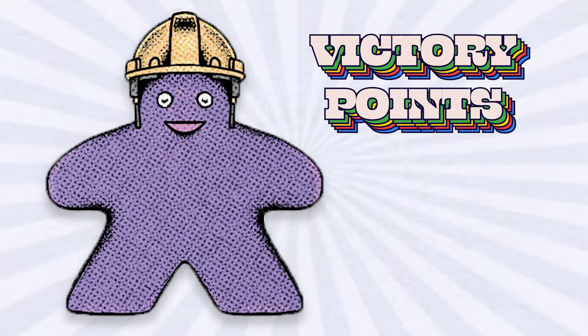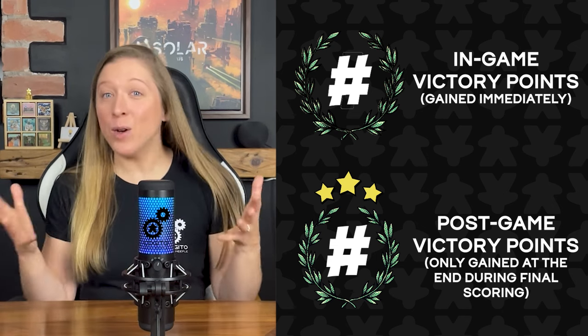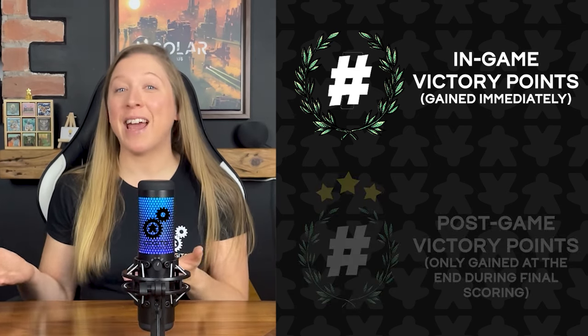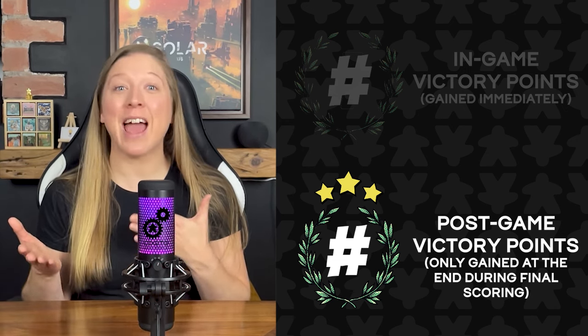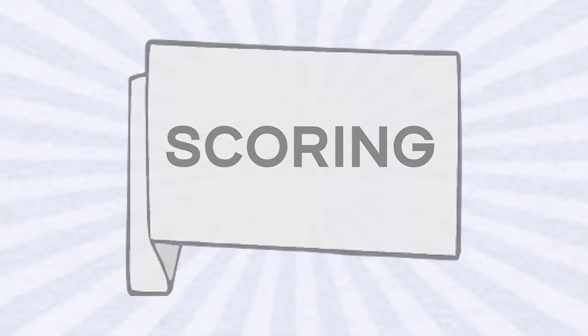There are two types of victory points in Meeple Inc: in-game and post-game victory points. They look similar but post-game victory points have three stars above them. In-game victory points have no stars and are gained immediately. Post-game victory points are only gained at the end of the game during final scoring.